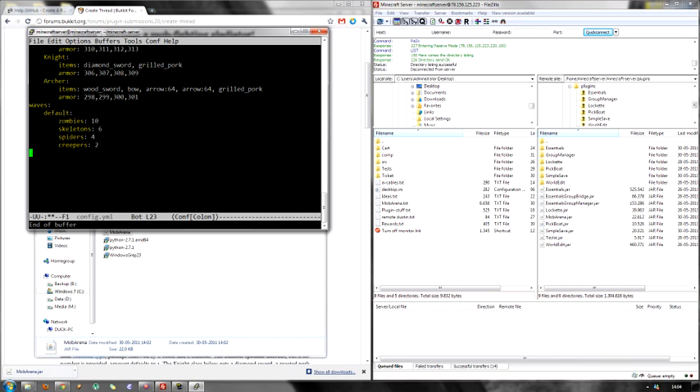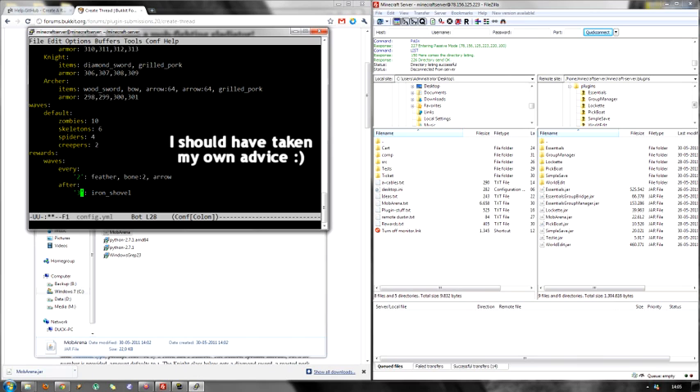The config file is not auto-generated with any rewards, so I'll show you how to set those up. We'll follow this format, because right now these are the only kinds of rewards you can get — the wave rewards. Waves is separated into every and after branches. Every means that for every so many waves you get a reward. So for every 2 waves, I want to reward either a feather, 2 bones, or an arrow — happening at wave 2, wave 4, wave 6, etc. After means after wave 3 in this case, we're going to be rewarded an iron shovel, and this happens only after wave 3, not recurring like every. So these are two basic rewards set up right now.